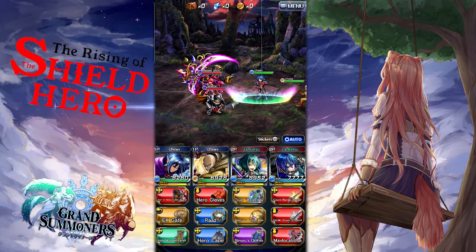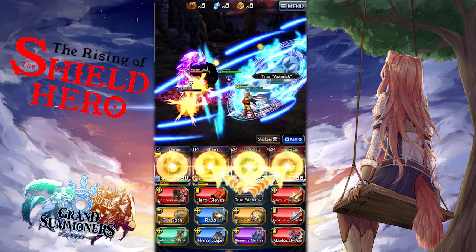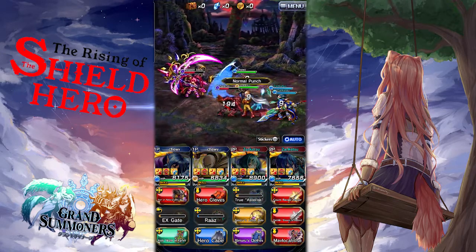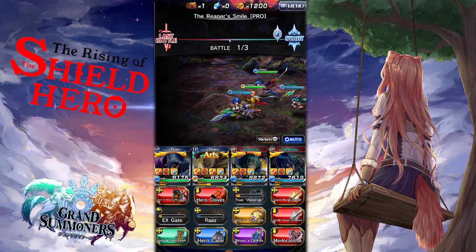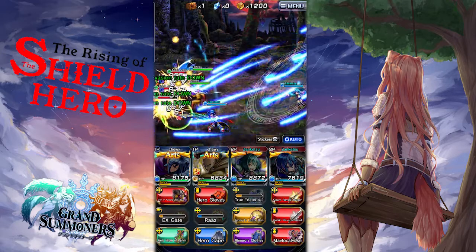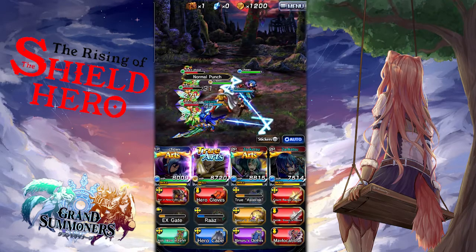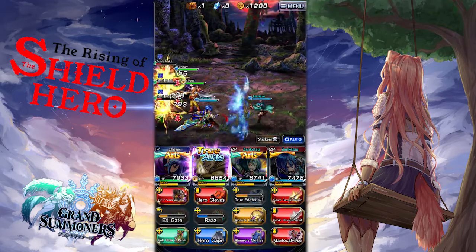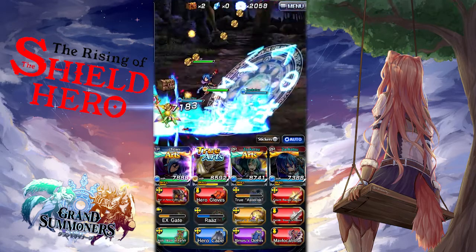What is up guys, Chewy the Slayer back here today, and today we're going to be talking about the up and coming crossover Shield Hero. In today's video we're going to be talking about the Shield Hero units coming with this update. These units are already in the game, and instead of telling you about the global stats I'm going to be telling you about the buffs they got on JP, because most likely with this update they will be getting the JP buffs. But unfortunately global has not announced that yet. I'm going based on the fact that since they recently got the Shield Hero crossover coming back on JP, they will be updating them on global. I do apologize if some of the information doesn't match up.